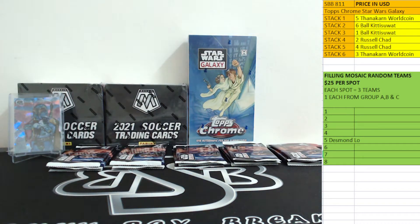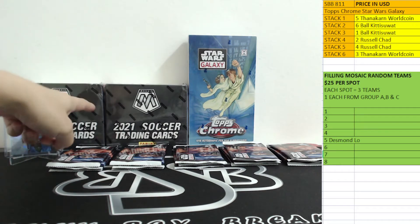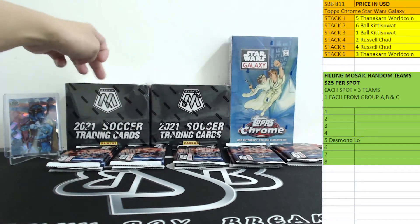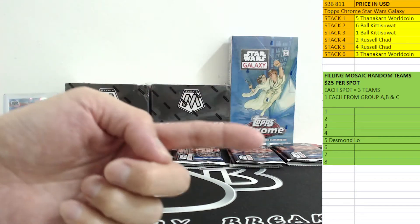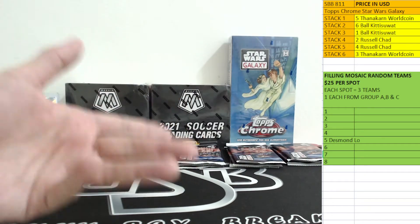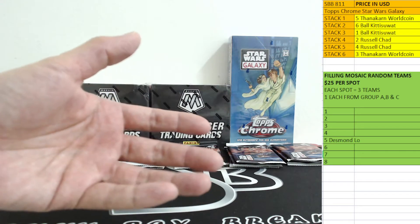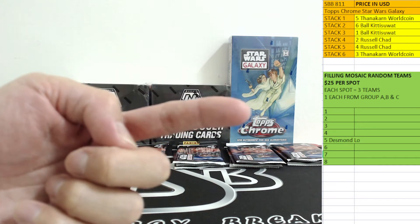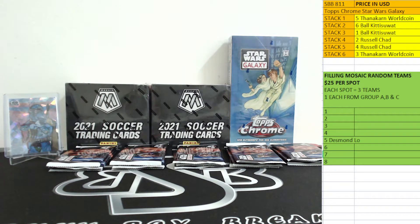That's Tanacon stack number one — you got first and last stacks, good luck. I need your help to fill up the Mosaic Soccer break, guys — $25 per spot, random team. Each spot gets one Group A, one Group B, and one Group C team. Group A has Italy, England, Portugal. One box of H2, so fill up that one and we'll definitely break it today as well.